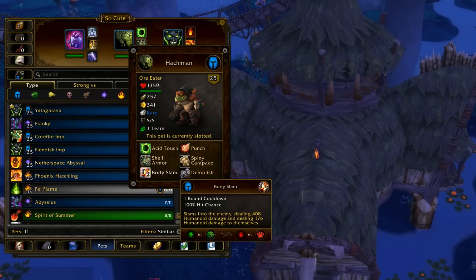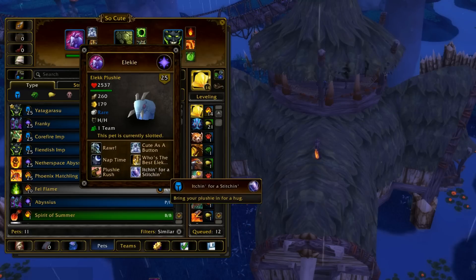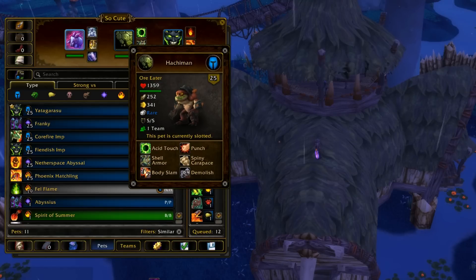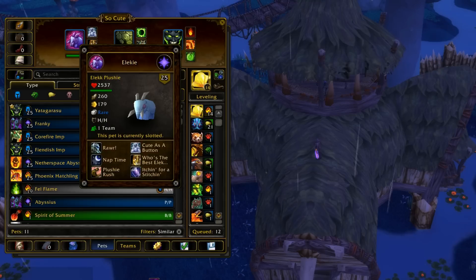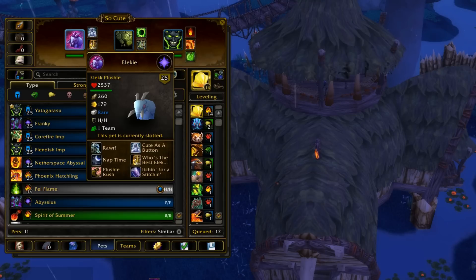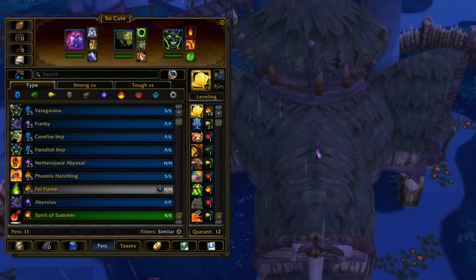And then just: Shell Armor, Body Slam, Acid Touch, Body Slam. Switch into plushie, Itching for a Stitching, switch back into him. Shell Armor, Body Slam, Acid Touch, Body Slam. Switch into the plushie, Itching for a Stitching - so on and so on. Refresh Immolation whenever you want because you get free switches with Elky. It's an actual good team.